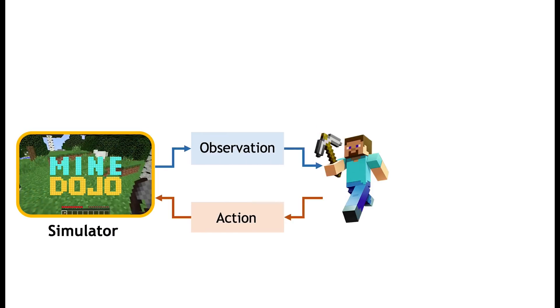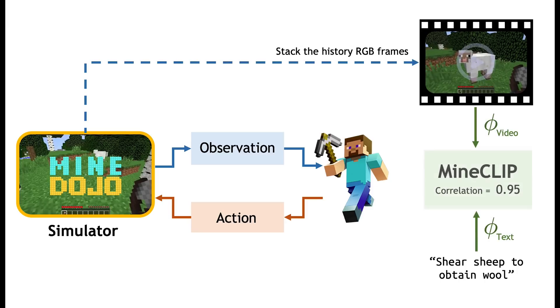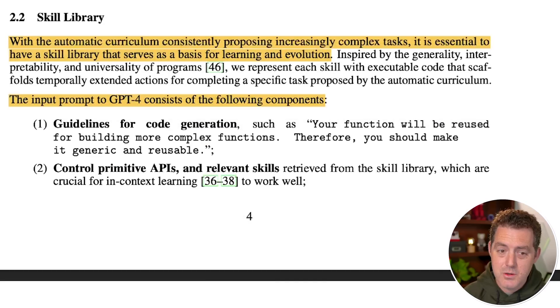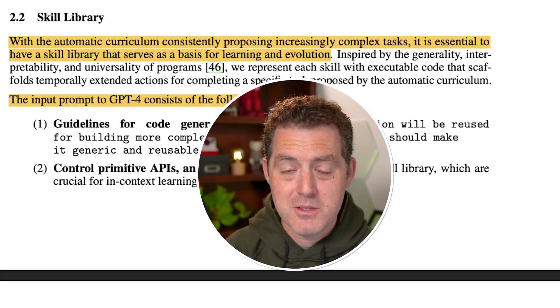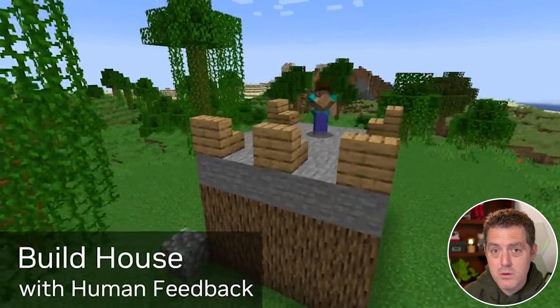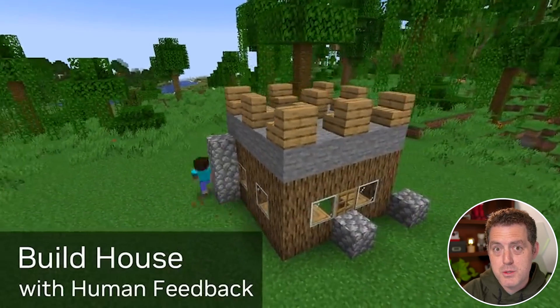They also provide additional context by leveraging GPT-3.5 to self-ask questions based on the agent's current state and exploration progress, and self-answer them using a wiki knowledge base to provide additional context to GPT-4. Next is the skill library, which is probably the coolest part. With the automatic curriculum consistently proposing increasingly complex tasks, it's essential to have a skill library that serves as a basis for learning and evolution. As new skills are learned, they're stored using a vector database — an embedding is created based on the description of a skill.